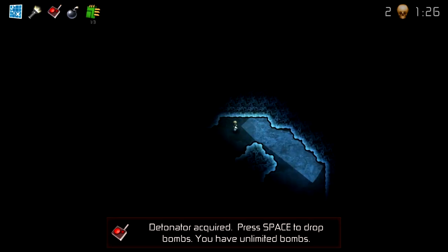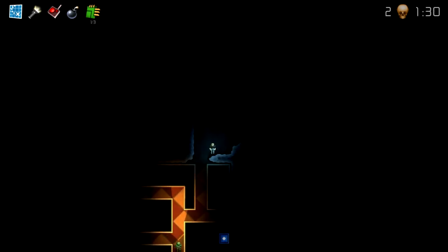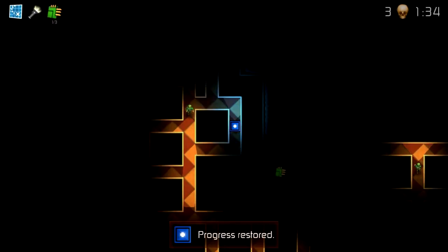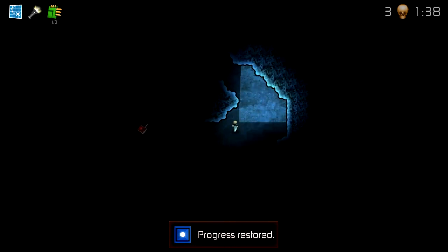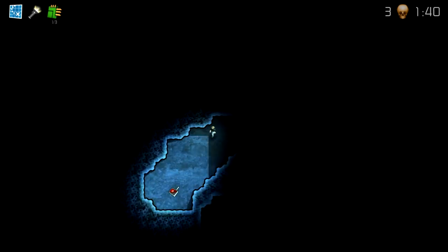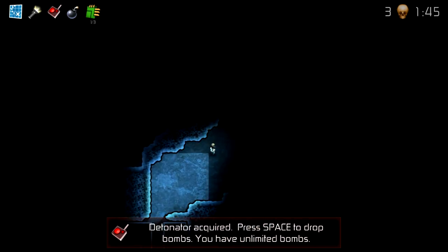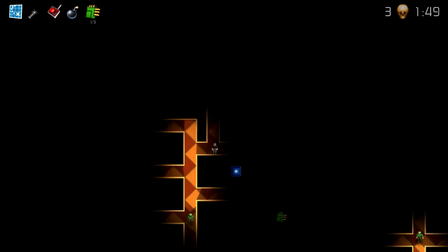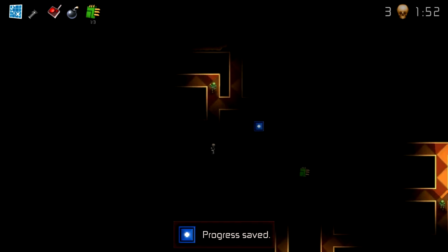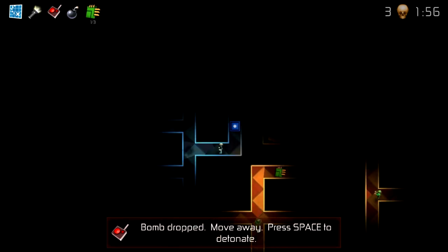So detonate the bomb — press space to detonate bombs. You have unlimited bombs. So basically, what this detonator does is it gives you bombs and you're going to be able to kill these guys with bombs. Press space to drop the bombs, so you're going to basically drop bombs on their patrol path where they're going to go. So I dropped a bomb right there and pressed space to kill them — so he's dead now.